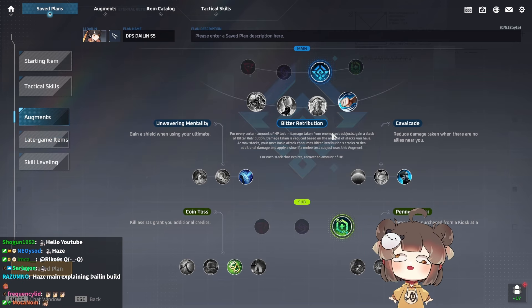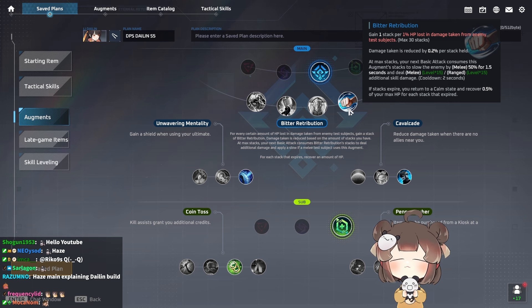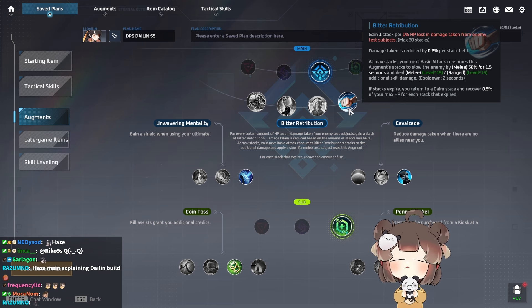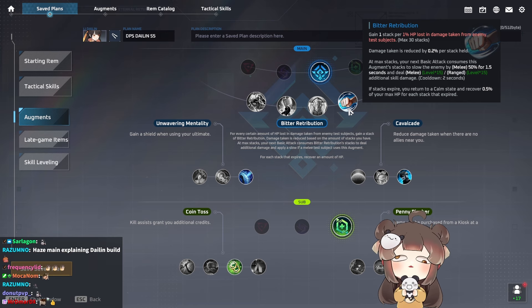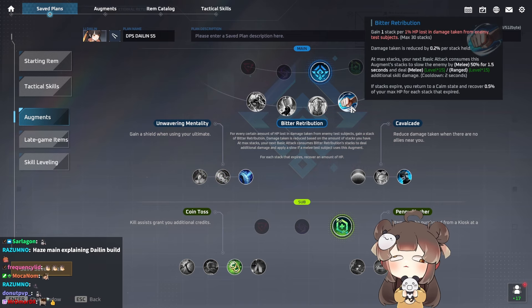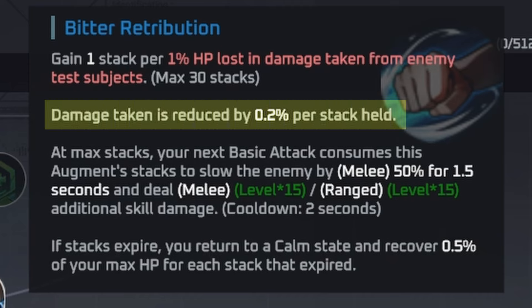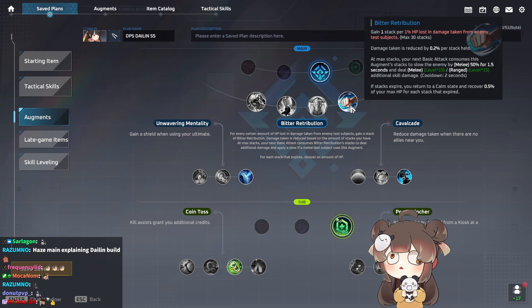For augments, we go with Bitter Retribution. Bitter Retribution is really good for Li Dai Lin because it lets her choose her damage openings — you can get pulled by people and go in to deal a lot of damage, or use it as sustain when getting poked while kiting. It's very flexible. Other augments like Symphony, Maelstrom, and Frailty exist for all-in, but Bitter is way better for its flexibility. It has damage mitigation, a slow that enables more right clicks, and it helps you survive. It's also blue, which is one of the most important things — you want blue augments on Dai Lin.